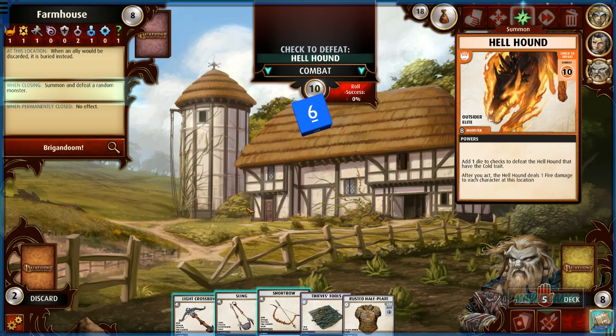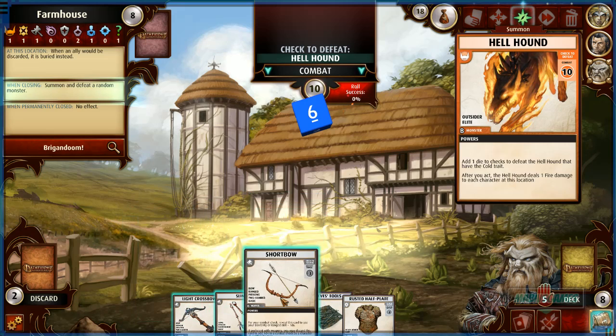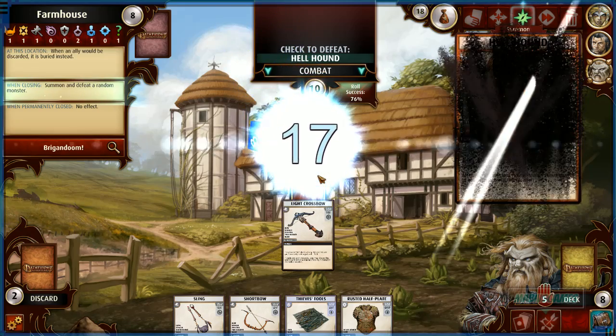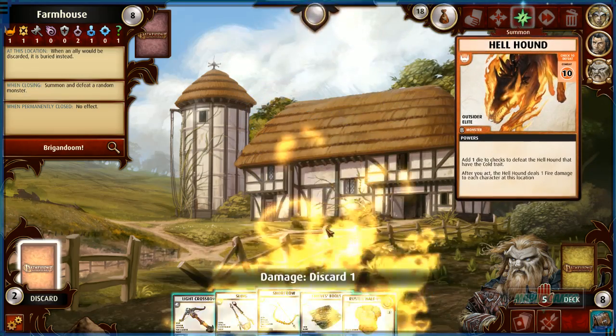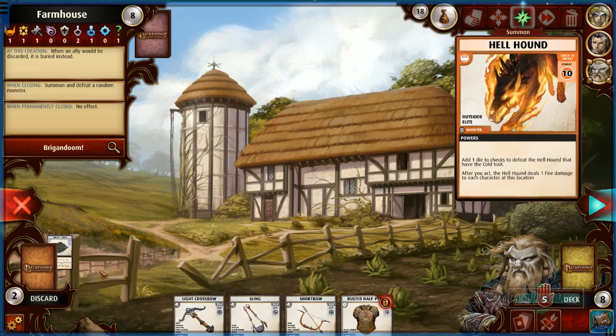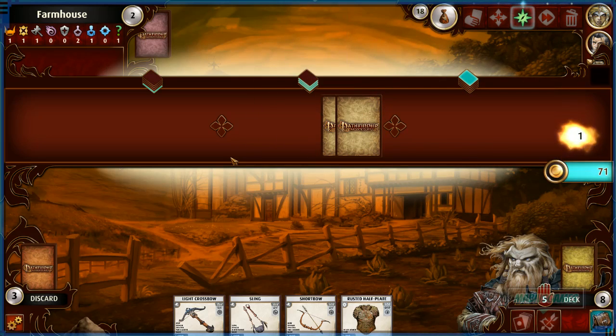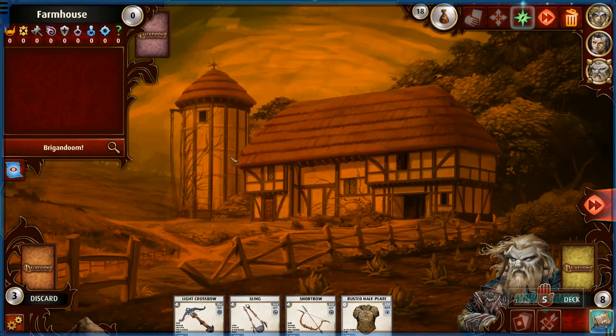Let's close the location by defeating a random monster. It's a hellhound — add one die to checks to defeat it if the check has the cold trait. After you act, the hellhound deals one fire damage to each character. It says 76% — let's do it. Got him! We take a hit — get rid of the thieves tool to absorb damage. Area is now closed.